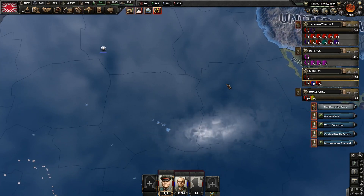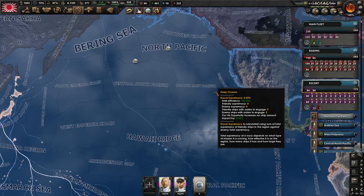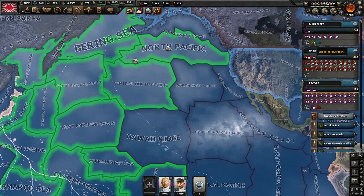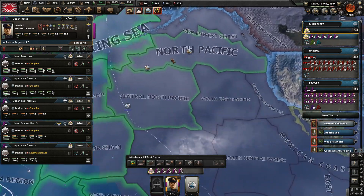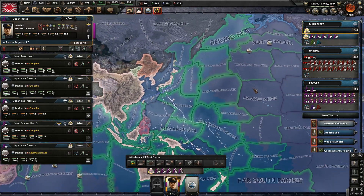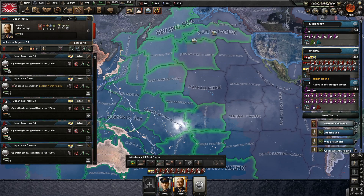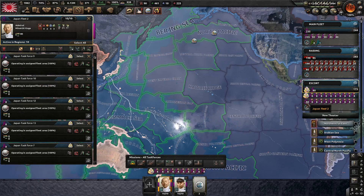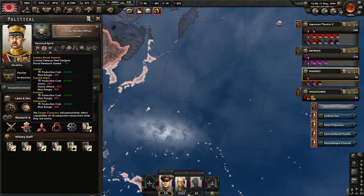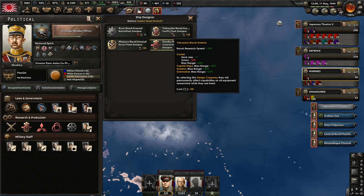The problem right now is we're going to more or less need to get naval supremacy in the Pacific, which is going to be difficult. One of the primary problems we have right now is we simply do not have the range to really do too much. One of the things I messed up a little bit with - I went with the naval arsenal as opposed to the Pacific fleet.